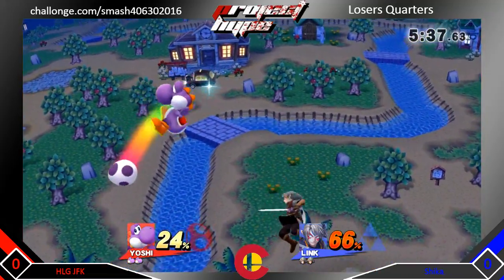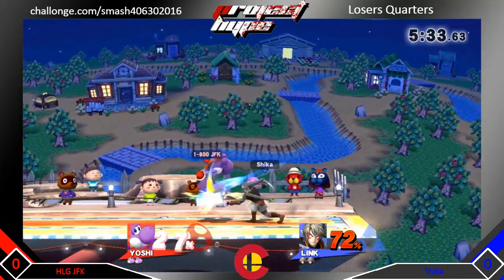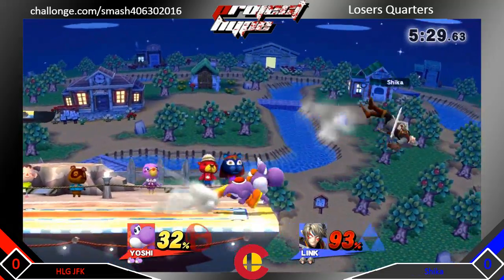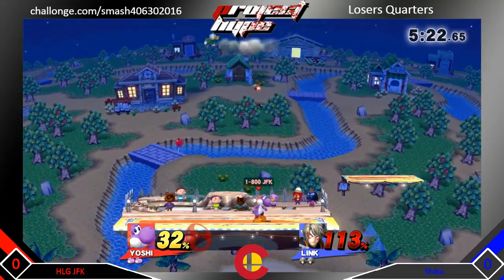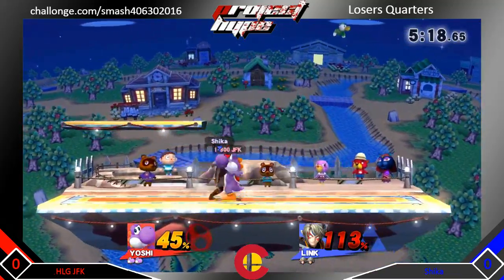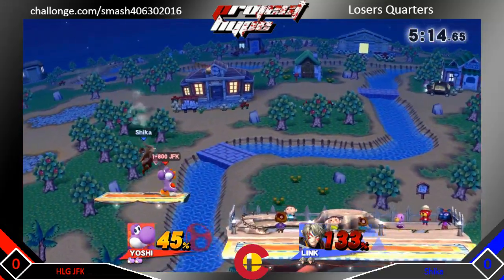We're getting some up air strings here. JFK gets another grab and a forward air, gets a jab. Sheikah does a nice pivot tilt — it doesn't pay off or anything, but it was just really nice to look at. JFK's getting that down B. He's getting a very, very strong lead right now, and Sheikah's having trouble getting in. JFK's just punishing any laggy move that Sheikah pulls out.